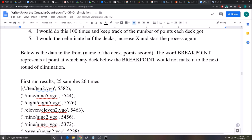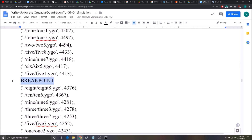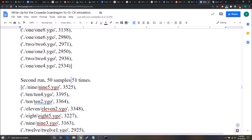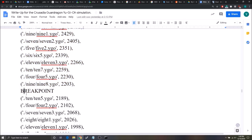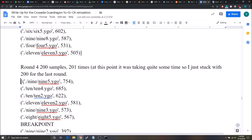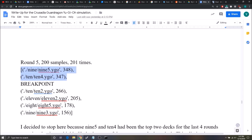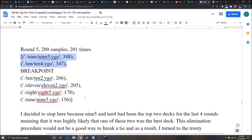We do this multiple times and keep track of all points, then eliminate half the decks and repeat. The first test run used 25 hands, 26 times. A break point marks where every deck below it is eliminated. We then double the number of samples and repeat to weed out weak decks. Round three: 100 samples per mean, fewer decks, increasing accuracy. Round four: even more samples, another break point. Round five: only two decks left — decks 9-5 and 10-4 — neck and neck at 348 and 347 points respectively.